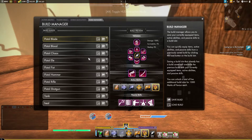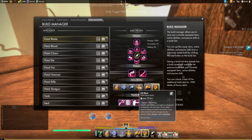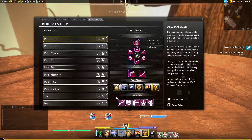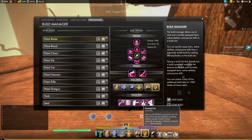Let's look at our core build. We're going to be using Hair Trigger, Kill Blind, Dual Shot, and Trick Shot. Our core passives are going to be Heavy Caliber Rounds, Flaché Rounds, Bamboozle, and Focused Fire.